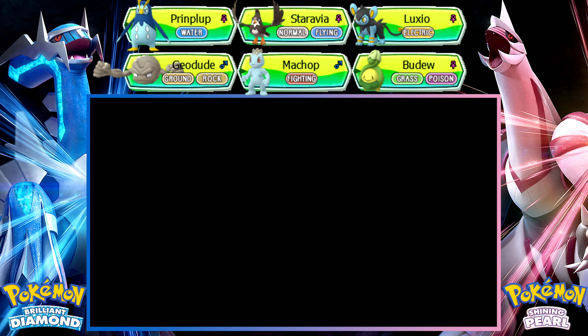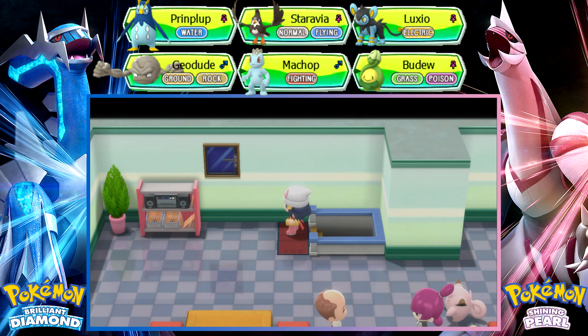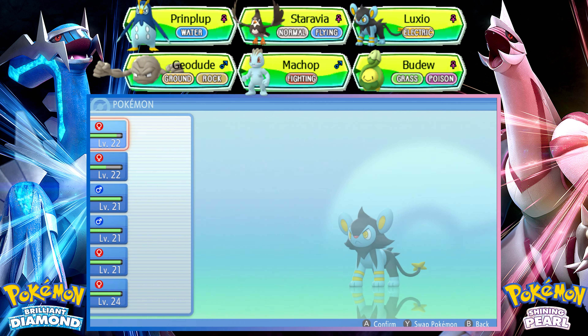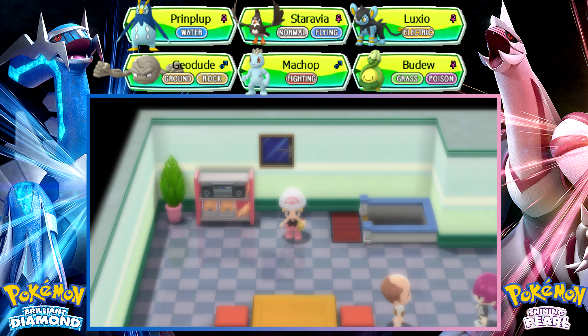That's Silcoon and Cascoon — they look the same, but it should be pink. There's another commander here — what does she use? I don't remember what she uses in the manga.